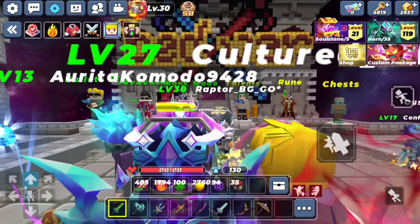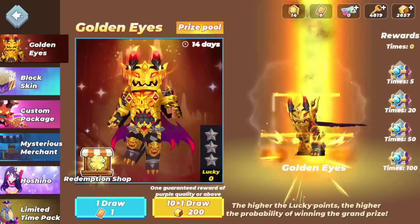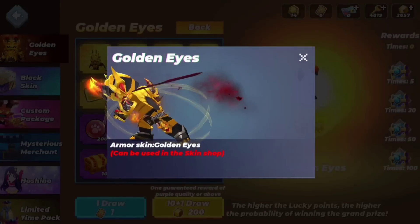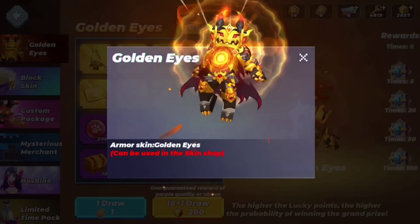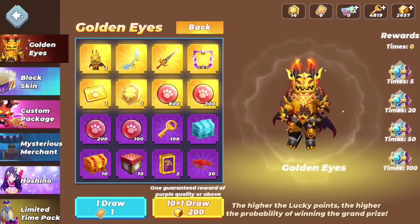Today I'm going to be getting everything from the new Bedwars event. So apparently Blockman Go added a new event called GoldenEyes, and it has a cool armor set. It looks like a scary monster from like a movie that you would see. It looks creepy, but that is exactly why I should get this skin.